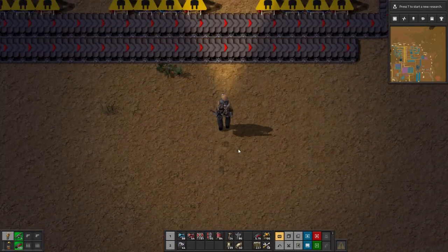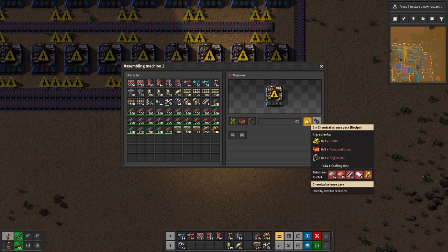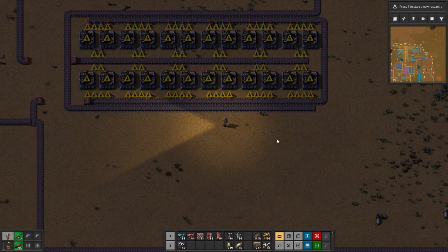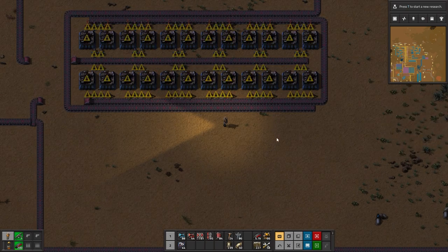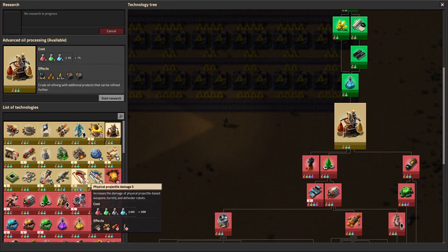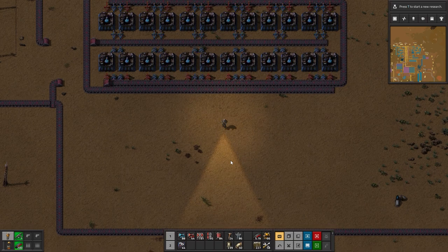Hey everybody, welcome back to Factorio. Today we're going to work on our chemical science packs over here. I've gone ahead and set it up ready to go, but there are sub-steps we need to take before we can do that. Once I get some of these going, I'll try to get some research going for projectile damage and all those things — I did talk about it last episode.